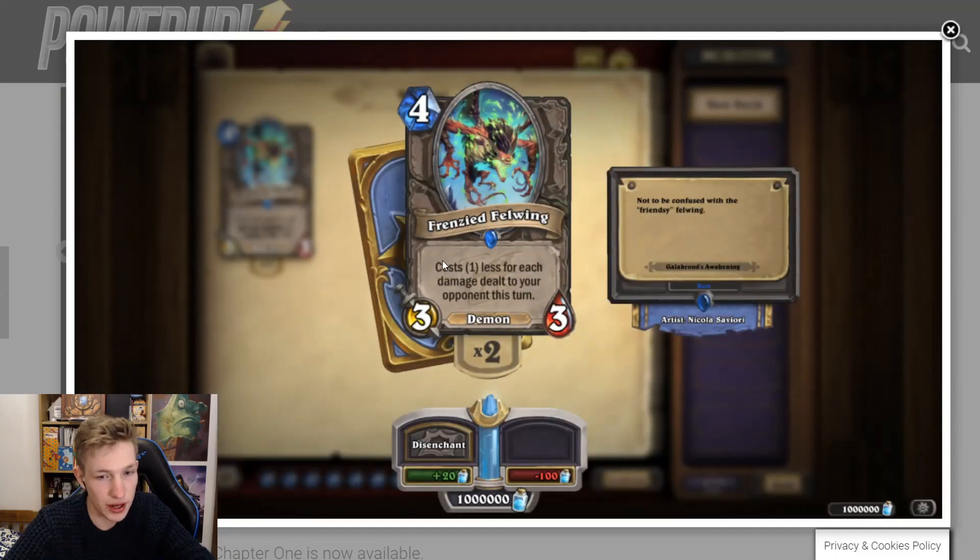Frenzied Felwing — four mana, costs one less for each damage dealt to your opponent this turn. So in aggro decks, say you play Flame Imp for one, you can push three damage. You don't actually deal that much damage in the early game with a lot of decks, but in Warrior right now you deal three just with the Invoke as well, so this card can be very cheap, very fast. This seems pretty strong in some aggro decks. It's like Dread Corsair with the upside of a champion. If you're doing four damage, you can build your deck to deal four damage. In a Fae Center deck it can cost basically nothing by turn three. It's a Demon, which means it dies to Sack Pack, which is a little worry. We'll see — it has potential.